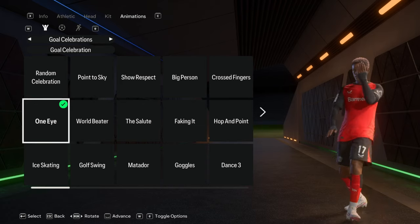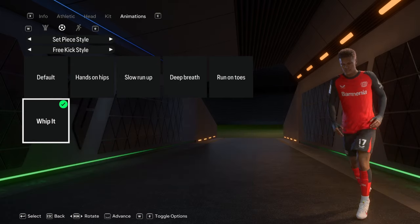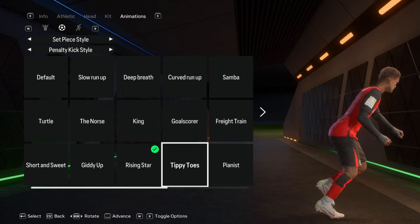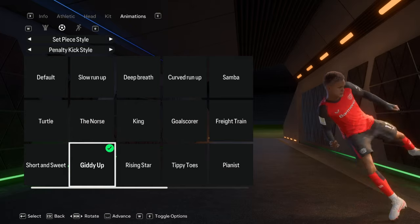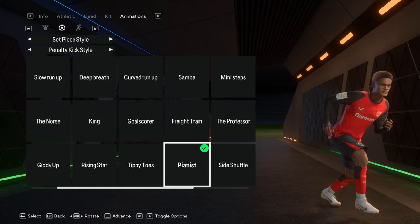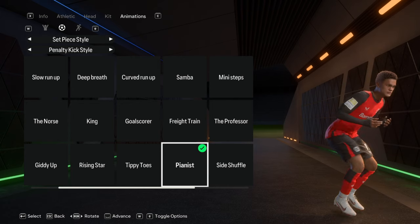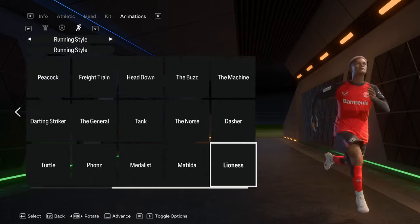For animations, he has the Ghost Vibration celebration - I think that's what his dad used. Running style is Rising Star. For penalty kicks, there are some new ones in FC25 - Giddy Up, Tippy Toes, and Pianist. I really like the Pianist one; it gives me Neymar vibes and suits a left-footed player. I'm going with Pianist for the penalty style and Rising Star for the running style.